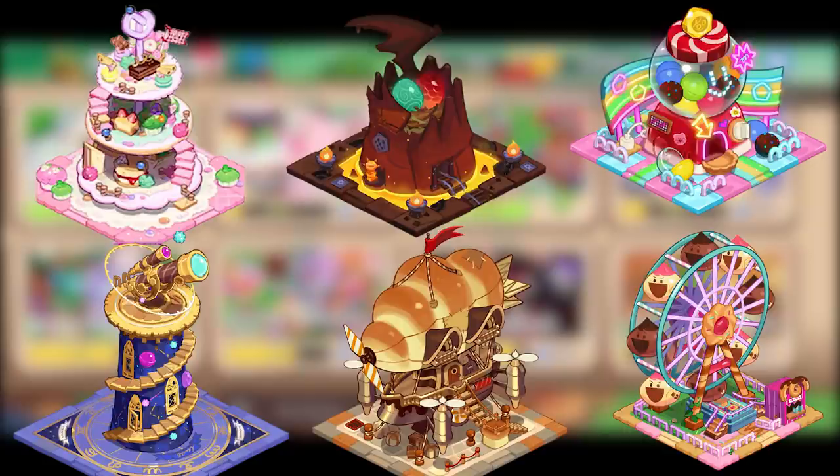These six I would not recommend getting at the start — they are not essential. If any of them are essential, it's the observatory for more coins, but if you did the pre-registration then the music box does exactly that. The ferris wheel and the gumball arcade look really good and give you a soul, but it's one soul every 24 hours and each upgrade only lowers it by one hour. Those rare resources are so rare I do not recommend building these at the start unless you're paying to play.